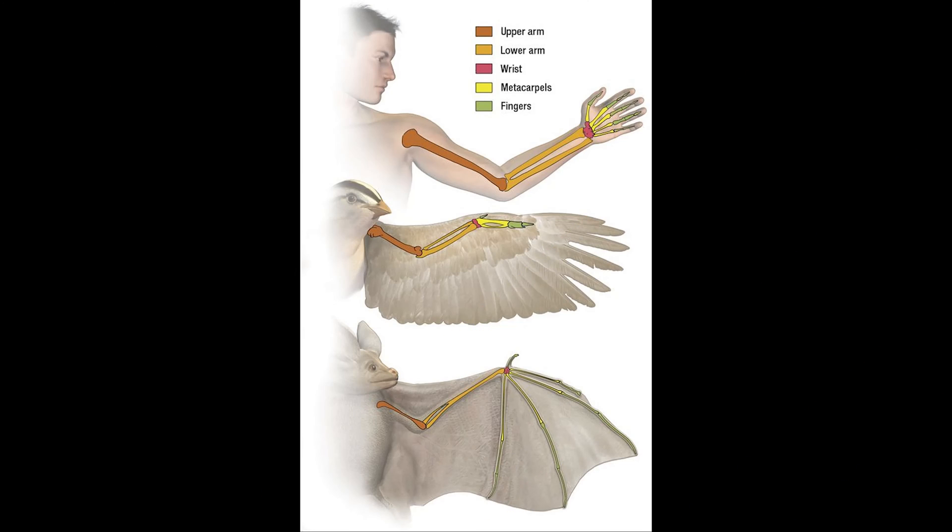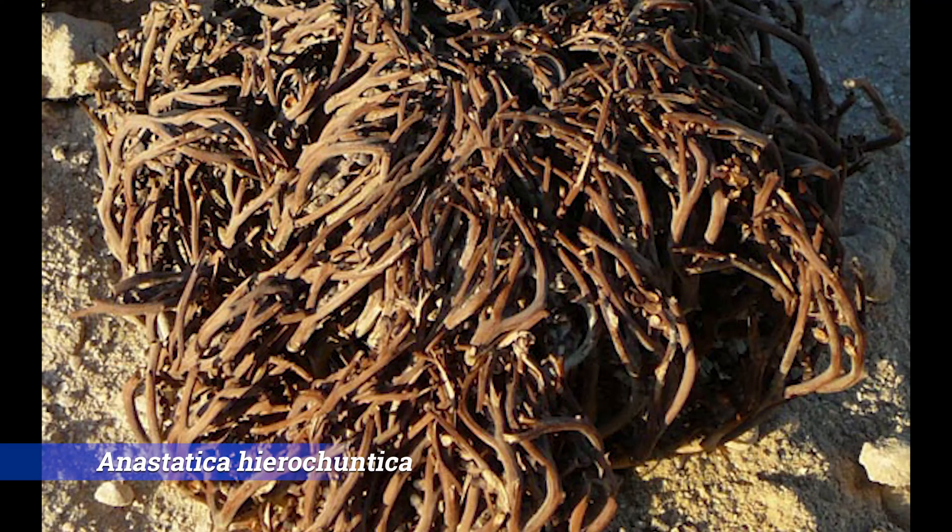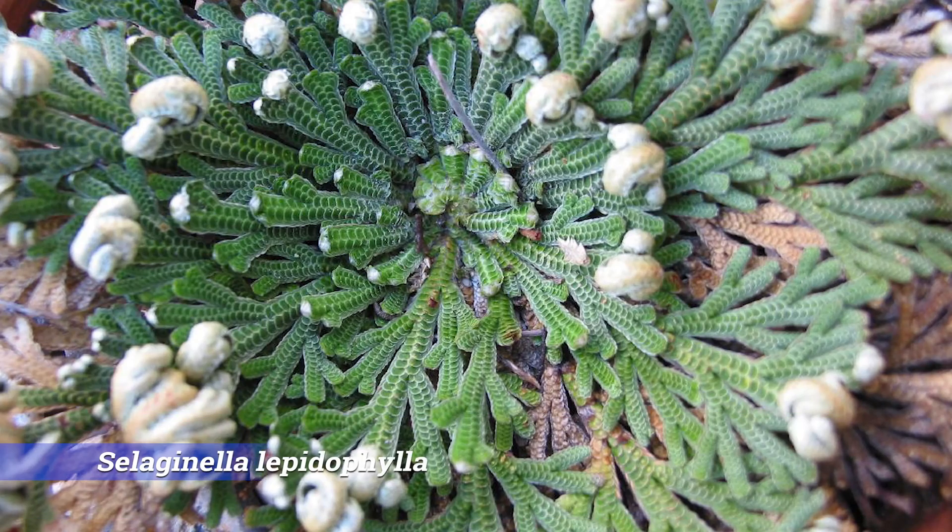Here's the thing: you don't mix up bats and birds just because they both fly. Then you should not confuse Anastatica hierochuntica and Selaginella lepidophylla. I know both are resurrection plants, tumbleweeds, experts in surviving in the desert, and they are kind of called the same, but only one is the true Rose of Jericho.